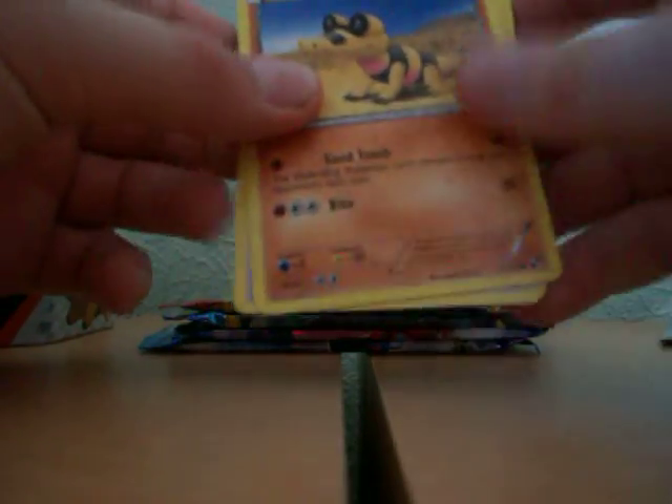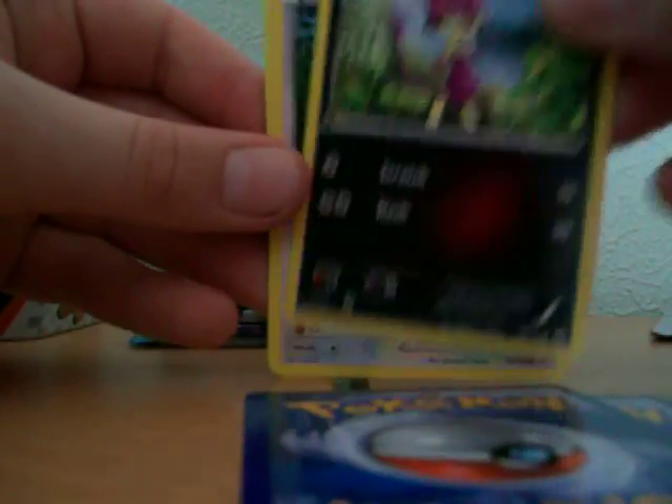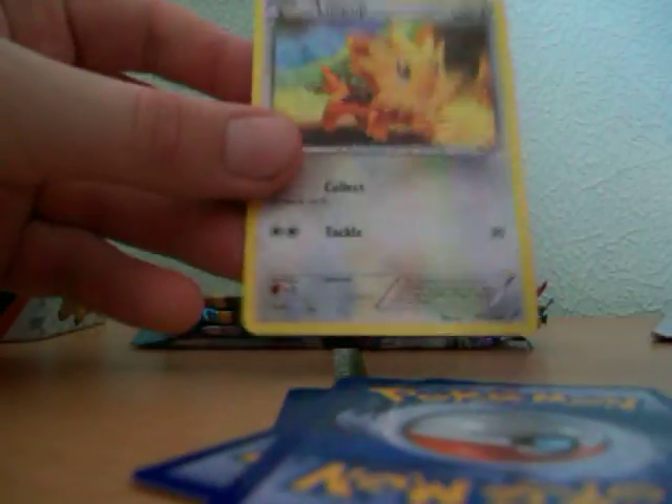I'm going to open them from oldest to newest. If you don't already know what's in the Black and White preview pack, I've got another HeartGold SoulSilver one here — might be as lucky as last time.